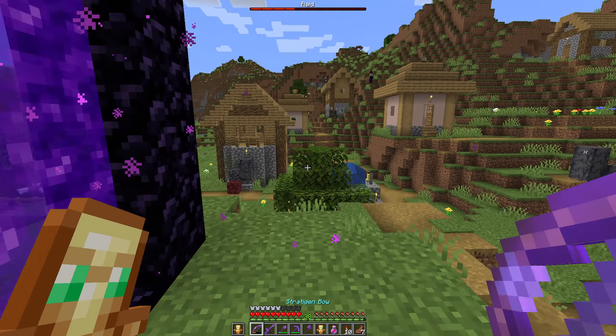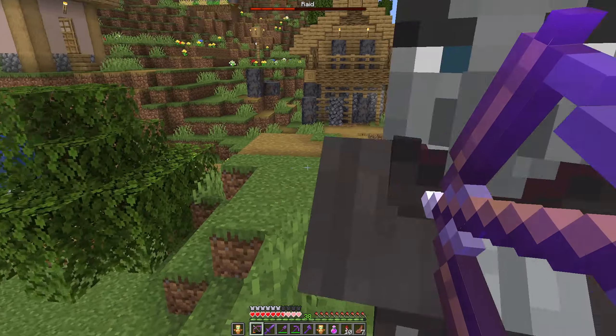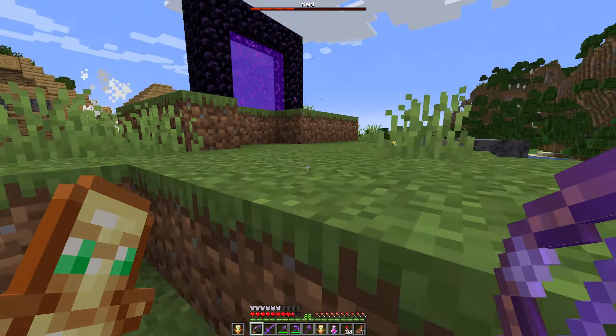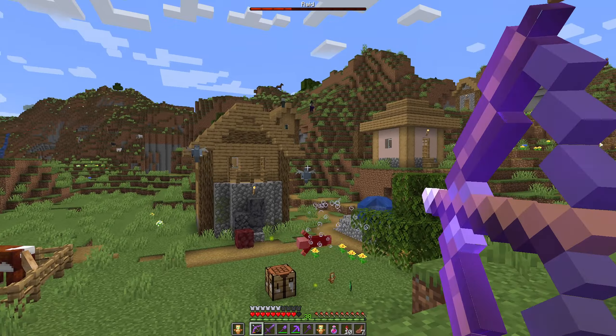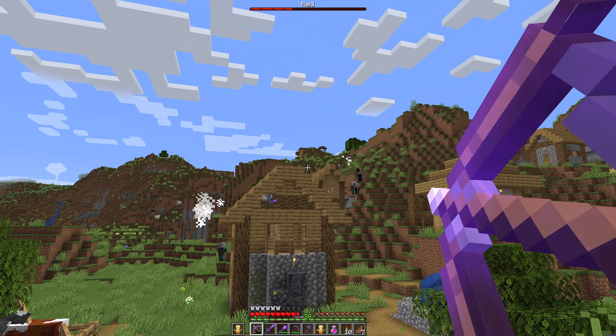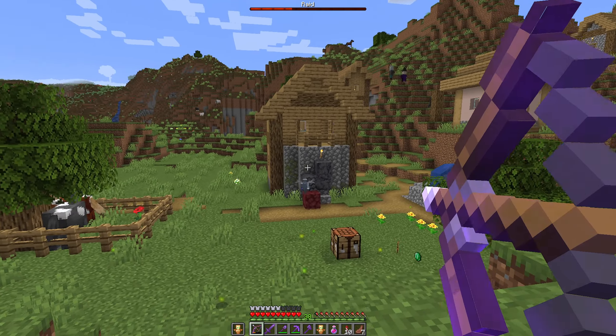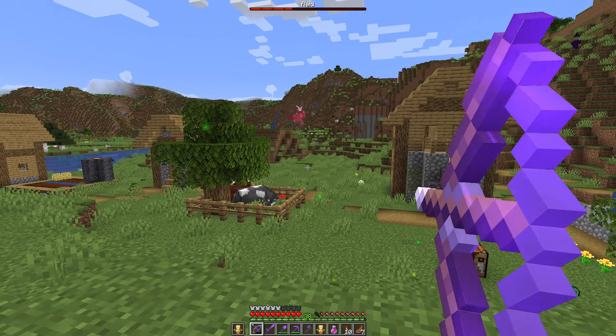There's another evoker — there's two more over there. I like to deal with these guys first before they can summon vexes on me. Oh, how did you get right up to me? Too late. Take him out before he summons more. He's moving too much and now he's underground.